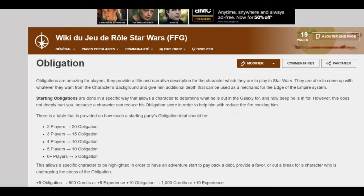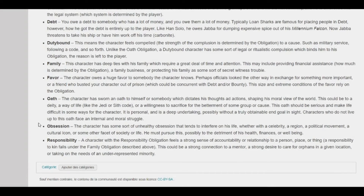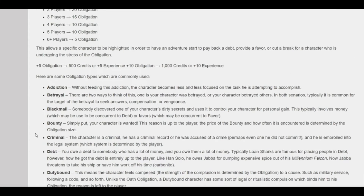You can look into the book for more information. When you create your character, you have some options for obligation that you can choose. You can also make up your own if you can think of something different. Whatever you feel fits your character — it might be used at some point down the line, but it also just adds flavor to your character, helps you add some backstory. Maybe you can create certain characters that you have obligation to. It's a really good tool, especially for Edge of the Empire.